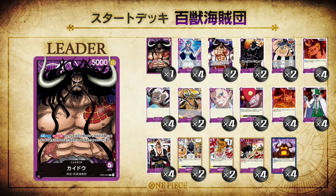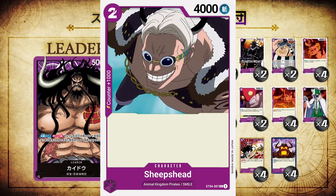The next card is everybody's favorite member of the Animal Kingdom Pirates — Sheepshead. He is a two cost 4,000 power slasher style card with a counter 1,000. He's basically the Vivi of this deck — cheap to play, so you can do some stuff early game and build up some field while you're waiting for your Don for your big boys. He's a named grunt — there are so many named Beast Pirates crew members, it's funny they went with him over some others, but Sheepshead is in the deck.